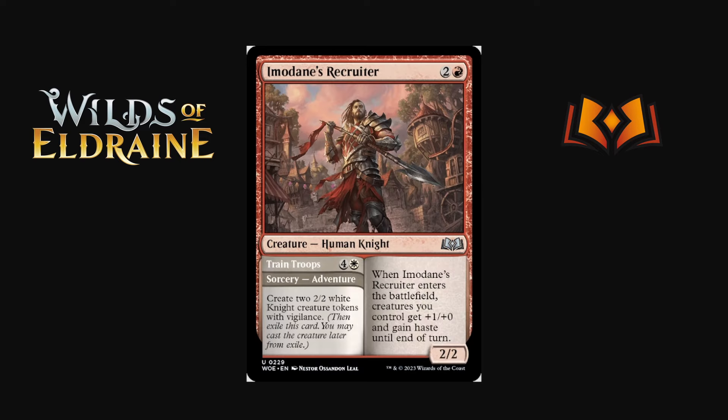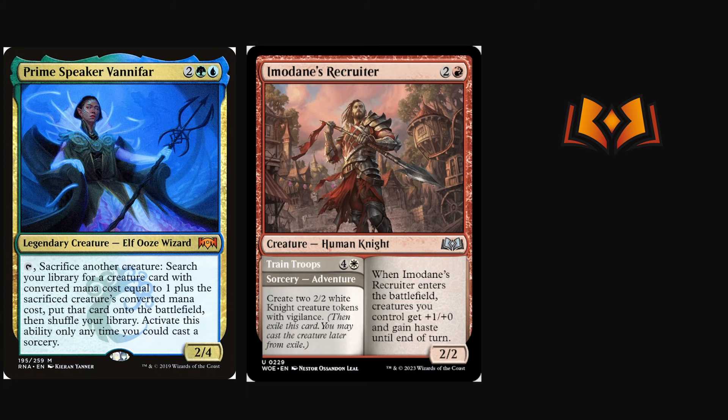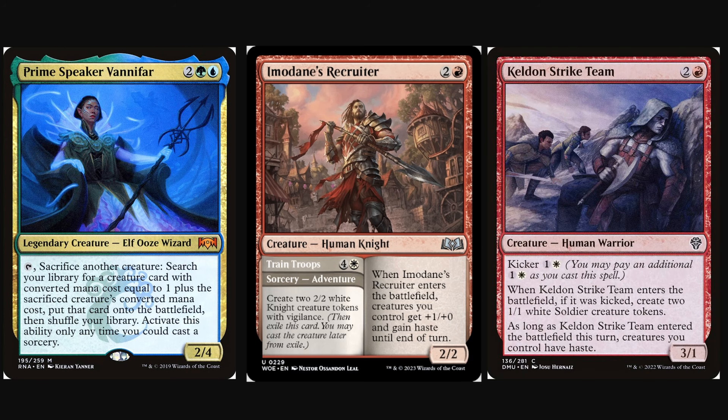Imodane's Recruiter is two and a red for a 2/2 — when it enters the battlefield, creatures you control get +1/+1 and gain haste until end of turn. It also has an adventure: four and a white sorcery to create two 2/2 white Knight creature tokens with vigilance. The reason I'm excited: giving creatures +1/+1 and haste is actually a strict upgrade for the Vanifar combo deck. Currently it uses a three-drop that just gives haste; this also buffs them, increasing damage output. Check my previous videos on that combo if you're interested.